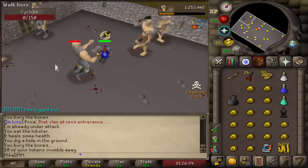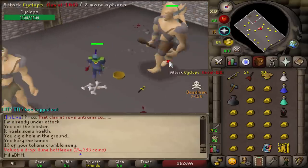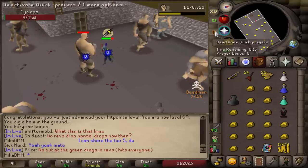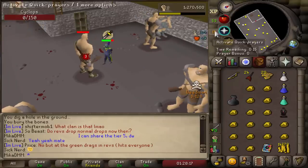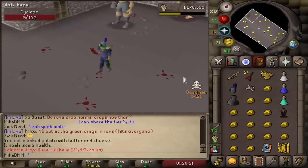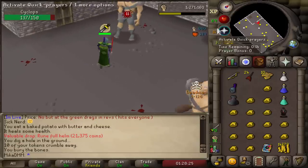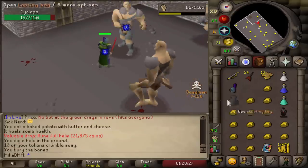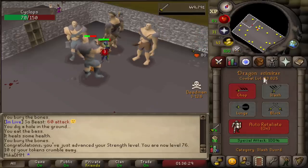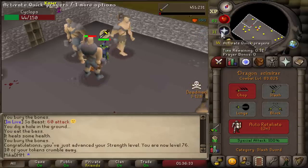Unable to add VIP — I'm getting scammed by the game. Why am I getting all these rune drops? Just give me a Dragon Defender. Another rune full helm — what is going on? I'm getting all the rune drops in the game. There we go — 76 strength. And we're now going to train defense just so we get to 85 combat faster. As soon as we're 85 combat, we go back on strength training, and then we probably stay on strength all the way to 99.